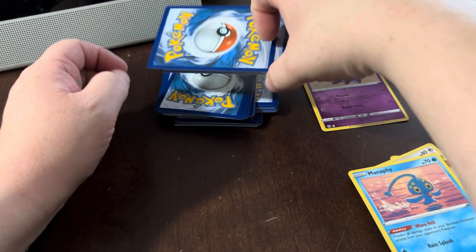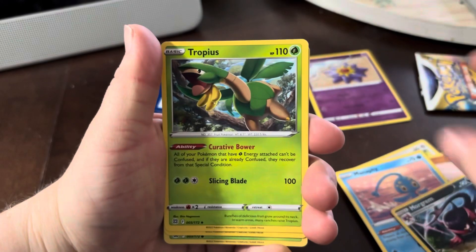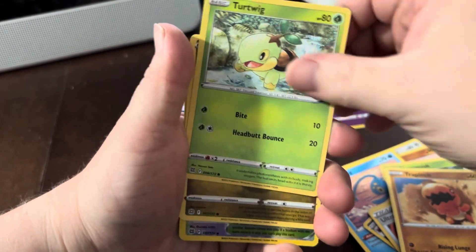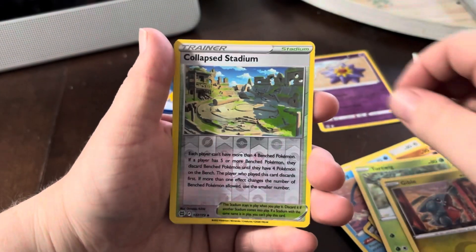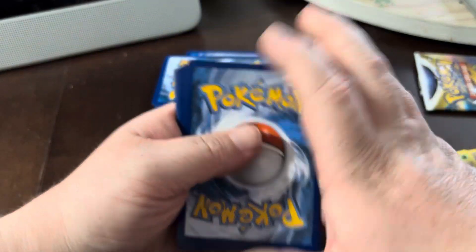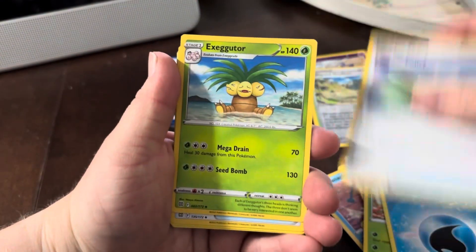All right, stack number two. One, two, three, four. Psychic. I see in our future a very good card, but I have actually no idea. Is that a reverse holo? No, it just looked like it for a second. That one's the reverse holo — Collapse Stadium — and a standard Breloom. Oof. I am very happy that these are only $2 a pack, because so far it's a little rough right here.